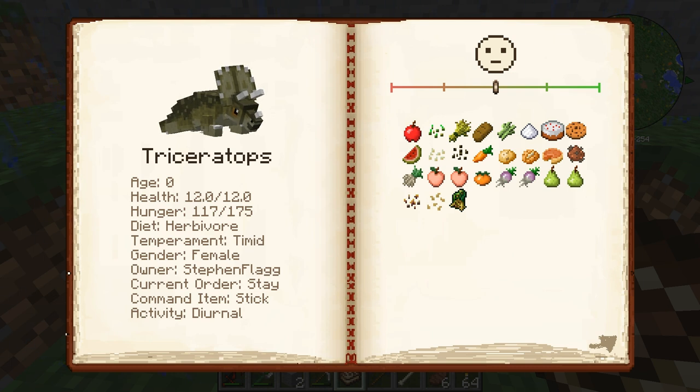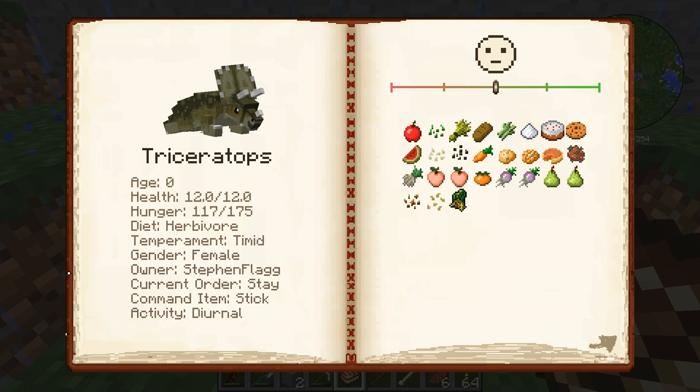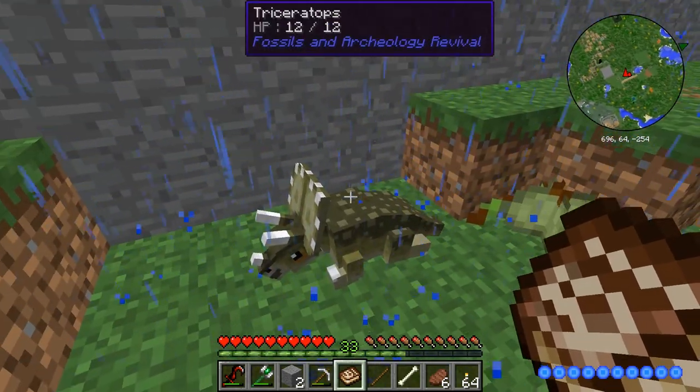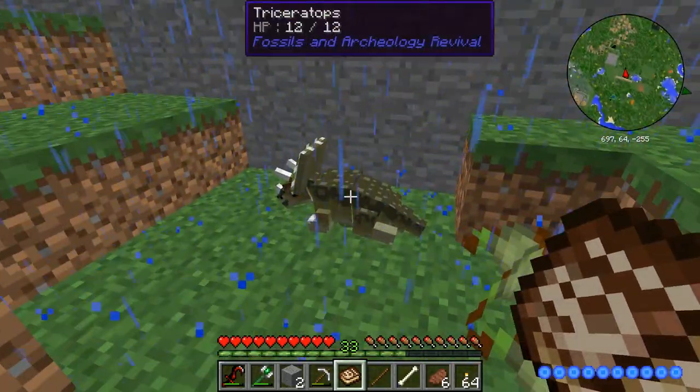He's zero. He's an herbivore. He's very timid. Oh, it's a female! So you're not Steve. We're gonna name you... Aww, okay — you're gonna be Betty. Betty the Triceratops. And I'm gonna have to write that down or I'm never gonna remember it. Aww! Look at all the things you'll eat — I'm gonna throw all that in there.